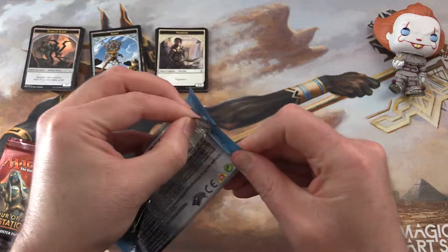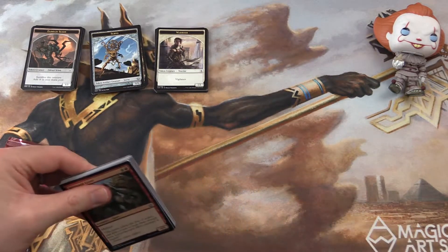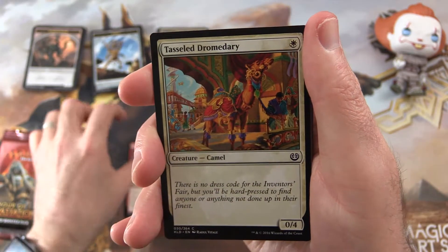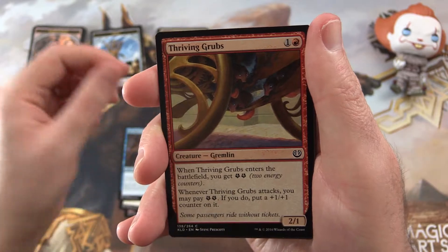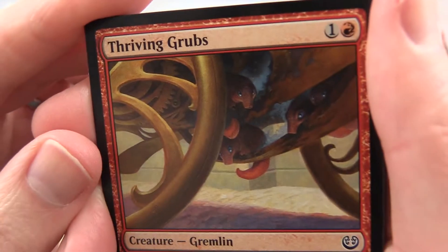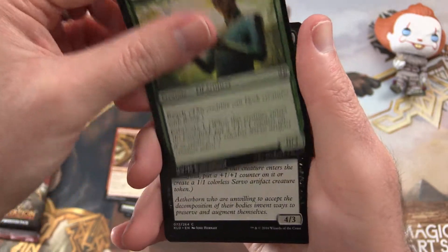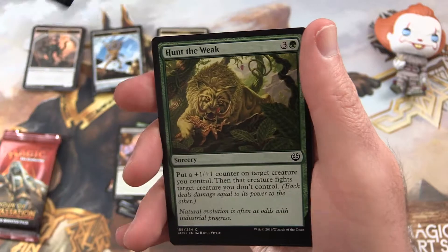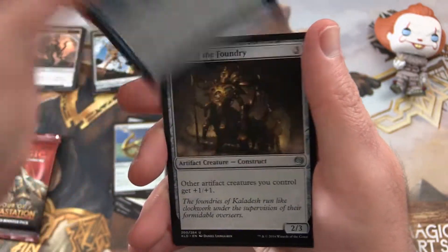I think your bark is worse than your bite. We get a Wayward Giant, Tasseled Dromedary, Revolutionary Rebuff, Thriving Grubs — what are those little fellas getting up to? — High Spire Artisan, Ambitious Aetherborn, Torch Gauntlet, Hunt the Weak, Sky Skiff, and Windrake.